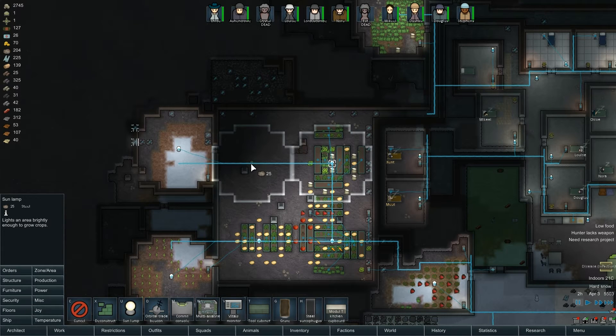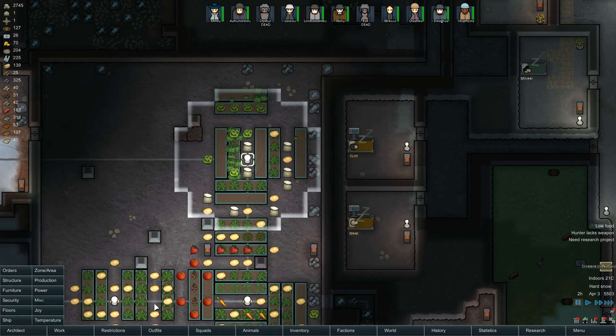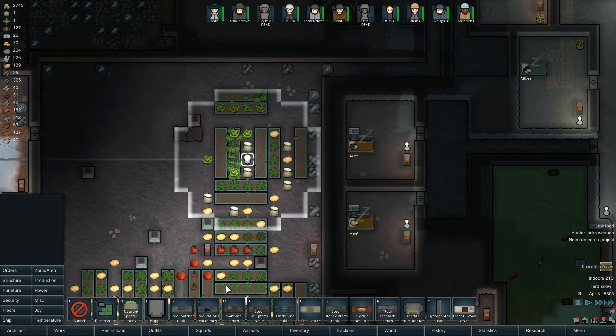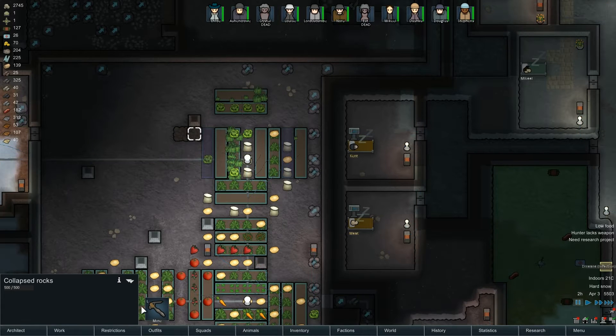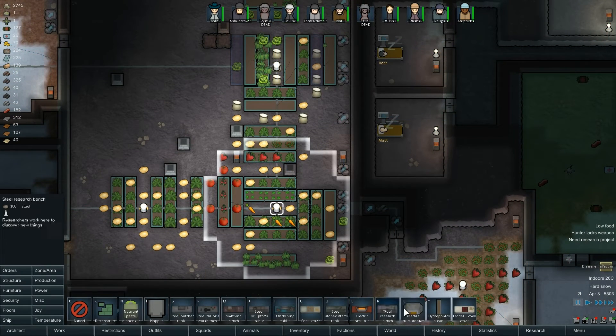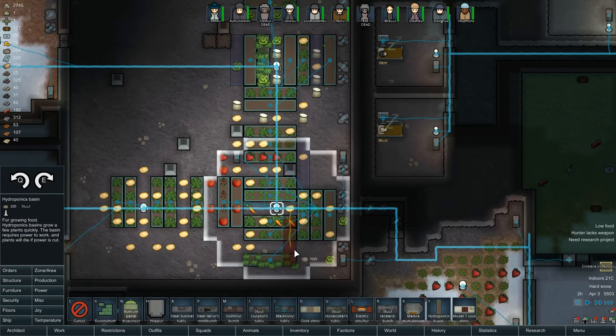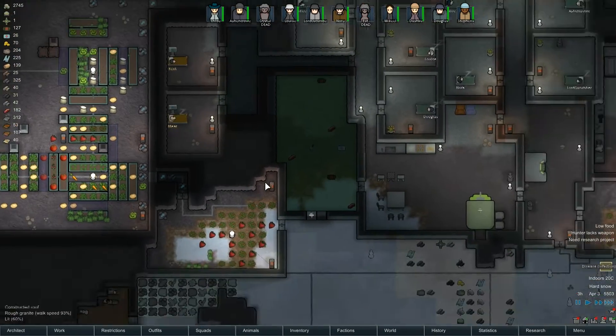We're going to put a new sun lamp here. We've just not quite got enough room - actually, I think we have enough room. I was informed that we can put hydroponics basins close together and the colonists can walk all over them without problem. So let's get these out of the way and build more food production. I'm going to use some for cotton.